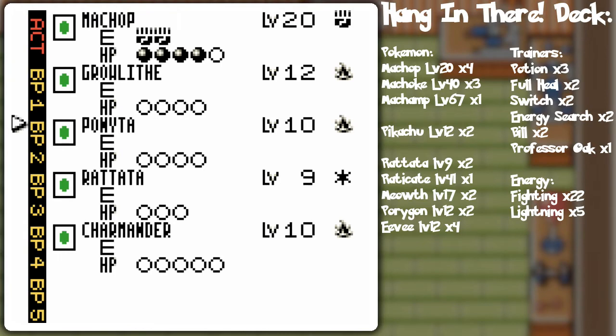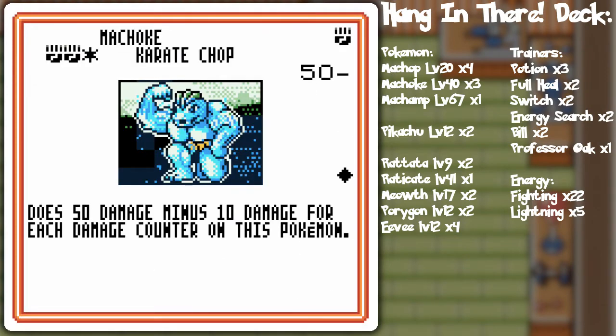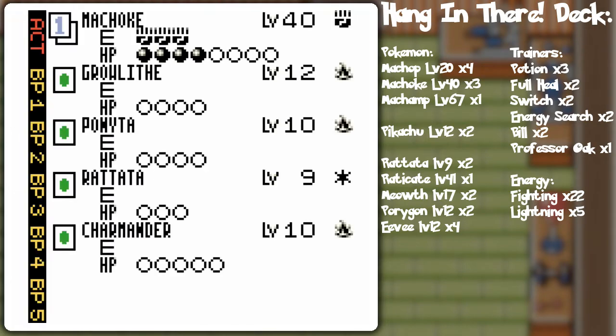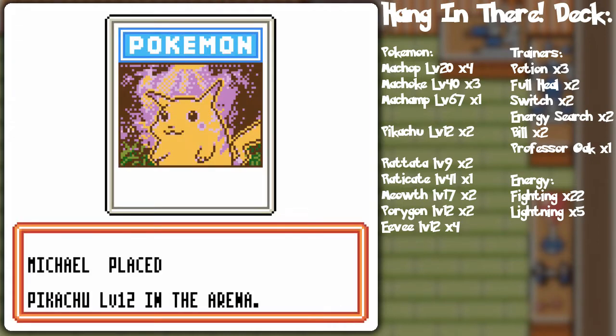I'm gonna do this and then just to stall, plop a Machoke on there. Machoke's background looks a bit weird — miscolored squares, some green overlapping at the upper shoulder from the background, sort of a limitation of the hardware. With Machoke, Karate Chop does 50 minus 10 for each damage counter, so this will only do 10 damage. I evolved Machoke for the extra HP since Submission does 20 damage to itself. Karate Chop is enough to knock out the Machoke — let's grab that prize card.